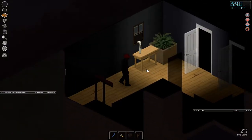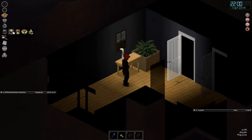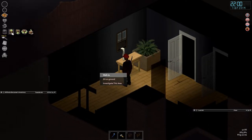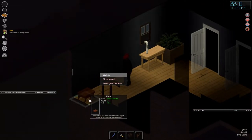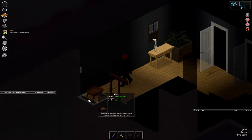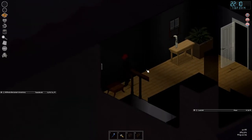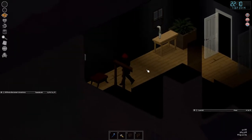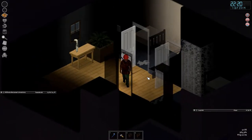We use the furniture menu to pick up a table from downstairs. Then furniture menu — Place — and it automatically selects the first piece of furniture in our inventory. I put the table here covering the stair gap — now we can't walk into that spot anymore. Wilfredo is saved from myself!